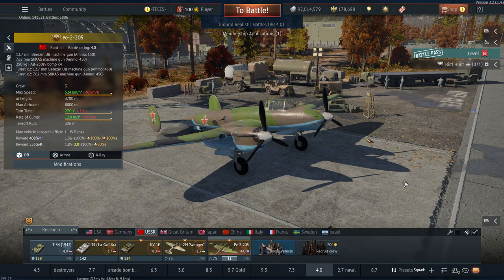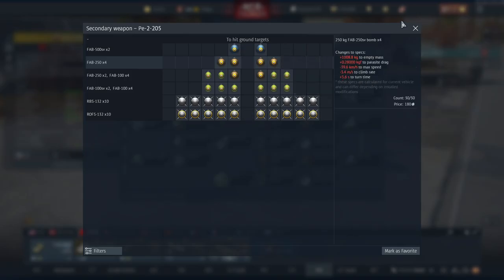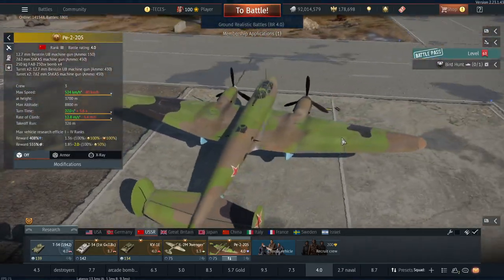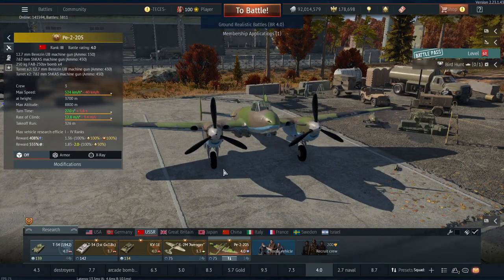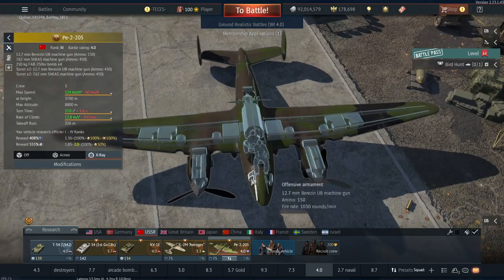The last vehicle on offer is the PE-2-205. For me, I've always really not enjoyed the PE-2s or Peshkas because of their lack of armament. Compared to something like a TU-2 or TU-1 or similar aircraft around this BR, the PE-2s just don't have enough going for them in terms of ordnance. It can bring 4x250s or 2x500s, so in a ground forces sense if you're very good at aiming you can hit people, but you need air superiority because you can't defend yourself — it only has two 12.7 UBs and two 7.62s for defense.